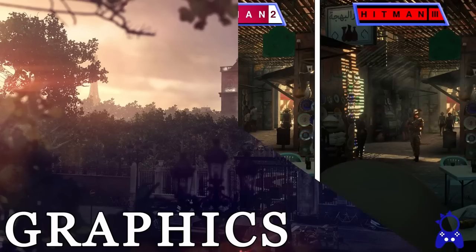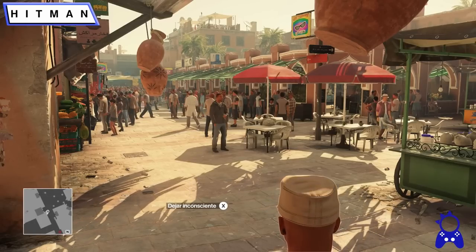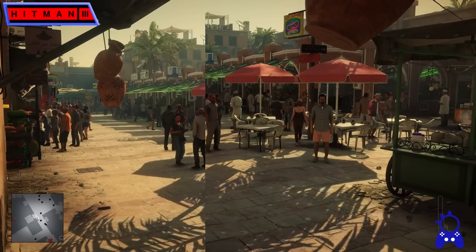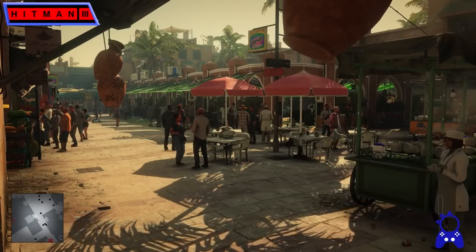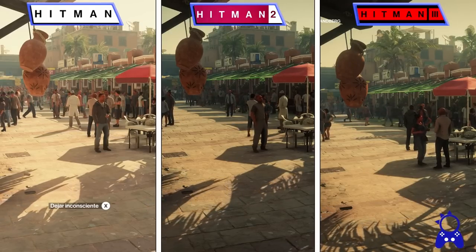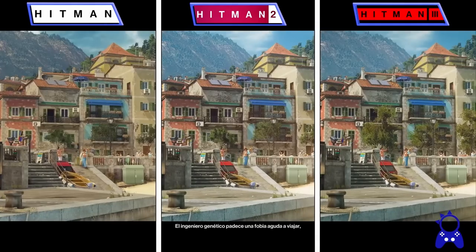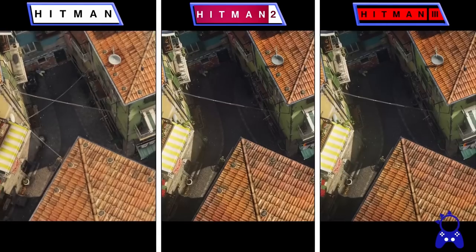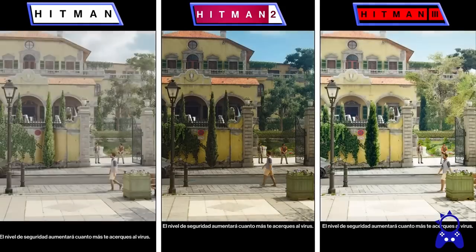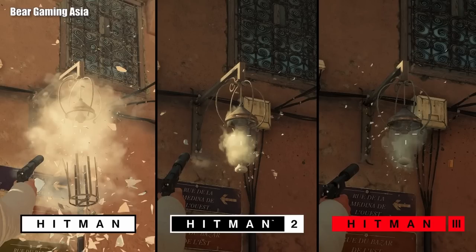Now that we're done with gameplay, it's time to move on to graphics, and it can be rather controversial. Depending on which map you're looking at, results will vary. Hitman 3's graphics and textures will look much clearer, but a lot of times the lighting and effects are far superior in 2016. If you look at almost any 2016 map, you will immediately notice how much better it looked in 2016 in comparison to Hitman 2 and 3 — Sapienza and Marrakesh being the most obvious of the bunch. The effects of Hitman 2016 and its destructible environments were far more impressive during the Square Enix days because of the extra cash, and Hitman 3 effects are often either missing or way worse — it's an overwhelming downgrade of quality.